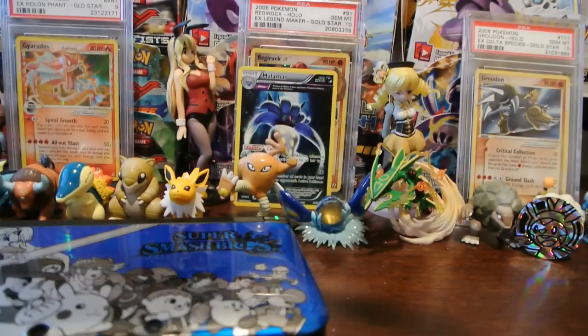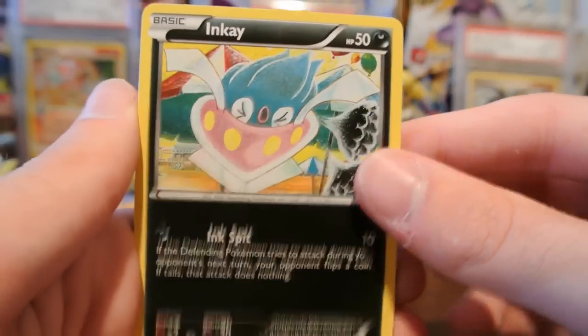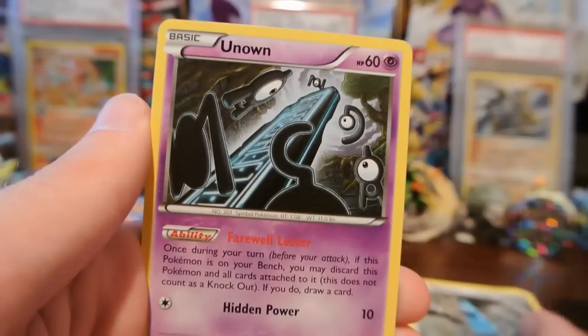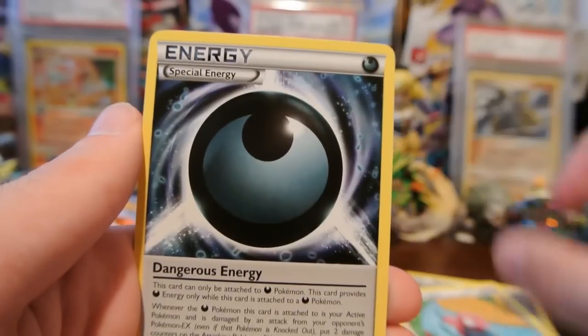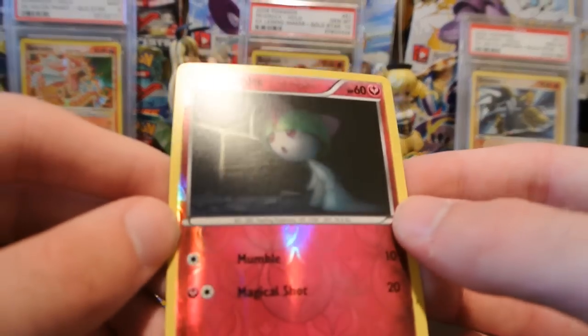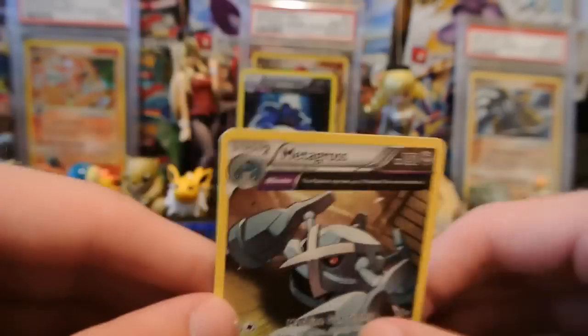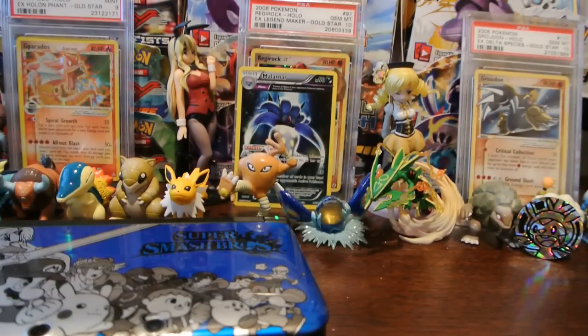Really hoping this last pack can save it for us. Now we have an Inke, Gumi, Beldam, Unknown, Porygon, Dangerous Energy, Ace Trainer, and Blossom. My reverse is a Ralts, which is a common. And then the last card in this video is a Metagross regular rare, so just three regular rares from that 3-pack blister.